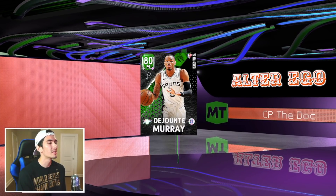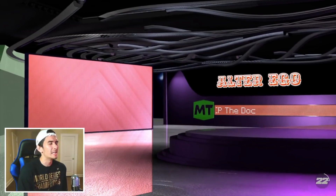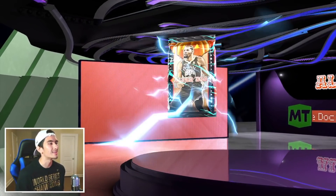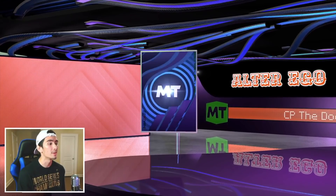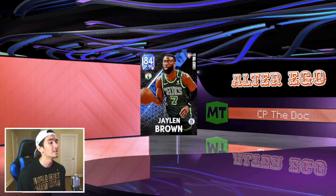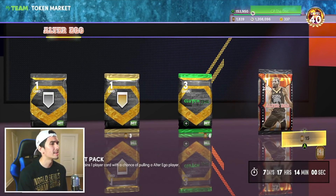Here's another Emerald - DeJounte Murray. In real life, DeJounte Murray is really going off, averaging like 18 points per game, eight rebounds, eight assists. He honestly deserves a better card, but I don't really care about his Emerald. Right here we got a Sapphire - Jaylen Brown. He's also going off in real life, but I don't care about his Sapphire card.